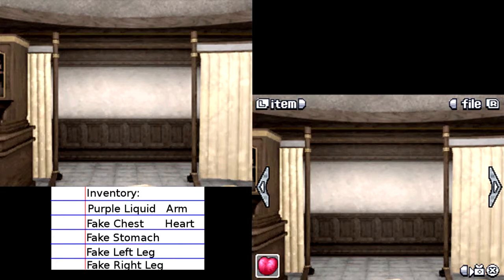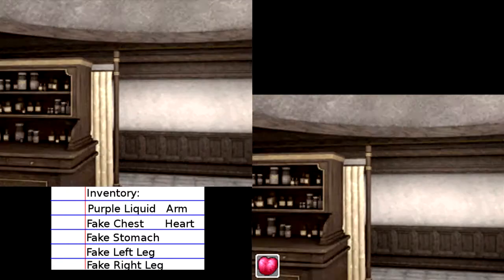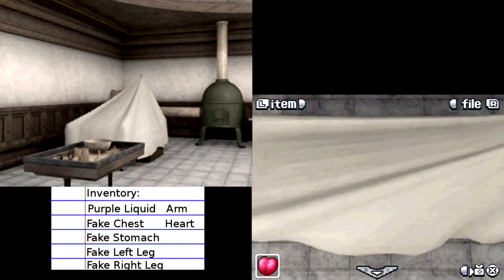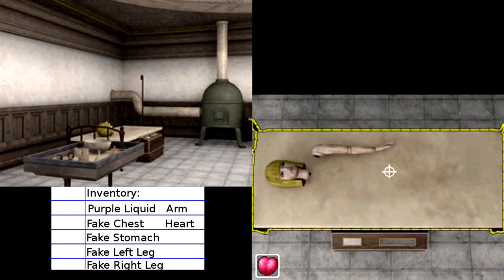Hey guys, it's me Mr. 250, and welcome back to 999. We're back in the operating room, and I believe we've gotten all the body parts. Knowing the game, it probably won't be as easy as just placing body parts on a table. What leads me to believe that is the little picture we found listing different weights for Lucy and John. Let's try it.